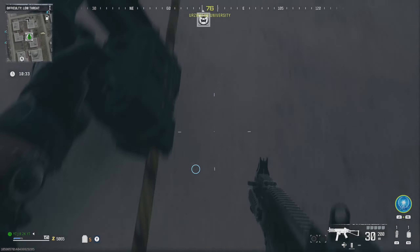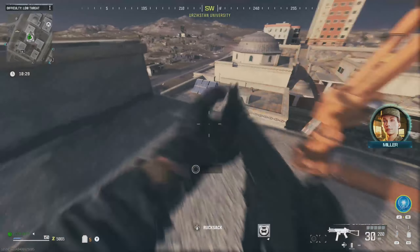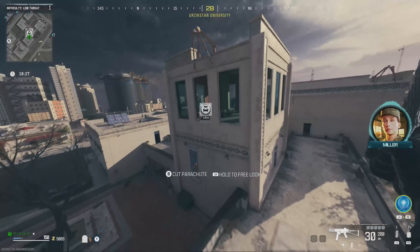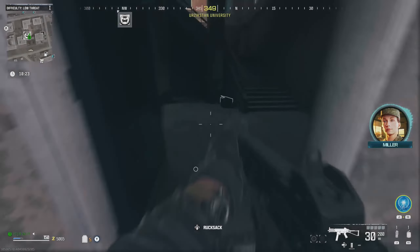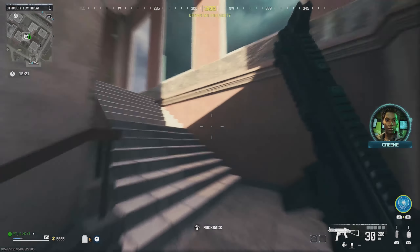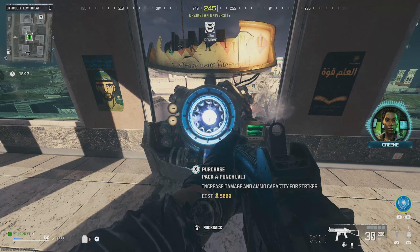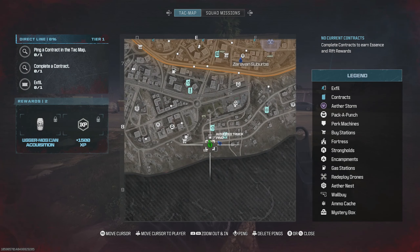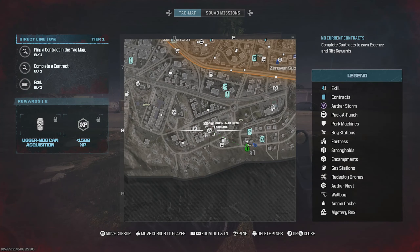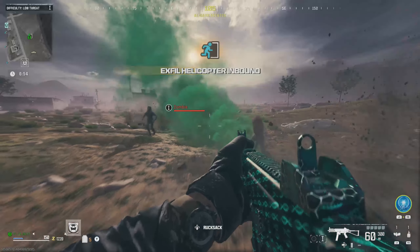As you kill zombies you will get points. Once you get 5,000 points, I would highly recommend that you go and pack-a-punch your weapon because this will allow you to kill zombies way faster, allowing you to get even more XP. You can see where the pack-a-punch locations are located if you look at your mini map.